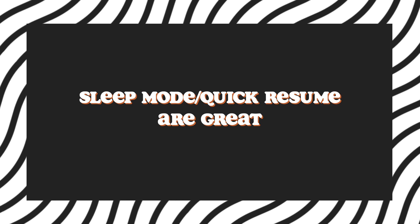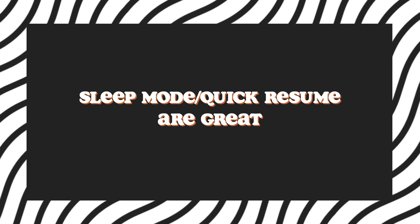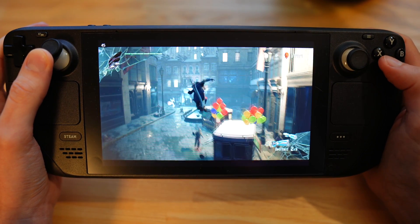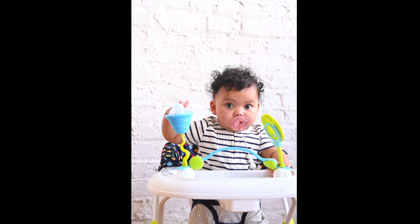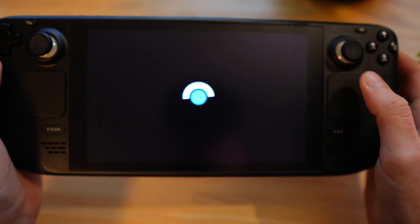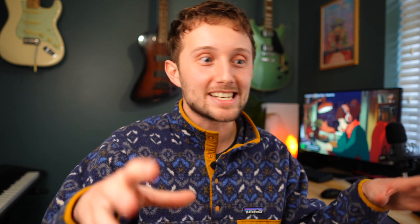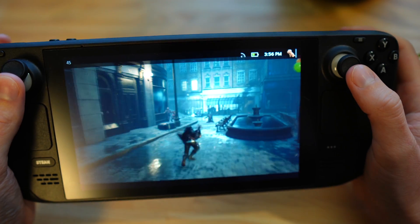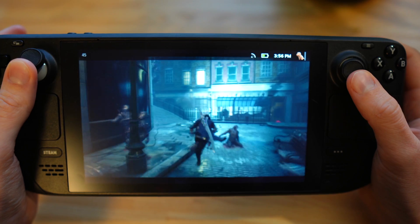So this may be an obvious one, but I feel like it's worth expanding upon. Sleep mode and quick resume are just great. So let's say you're playing a game and you want to take a quick break — or more realistically, like your child has thrown up all over themselves. You can just hit the power button on top, which will send your Steam Deck into sleep mode, which effectively keeps the game paused but brings the power consumption down to next to nothing. Come back, hit that power button and you can pick up exactly where you left off.